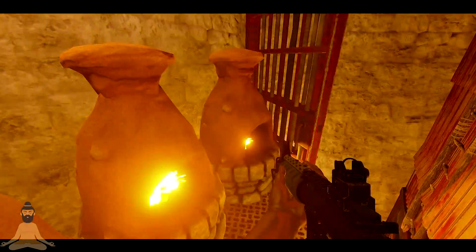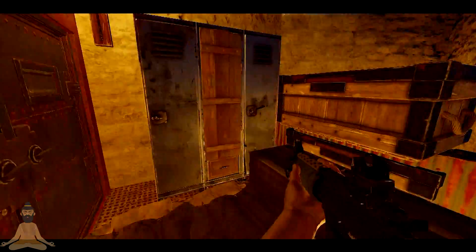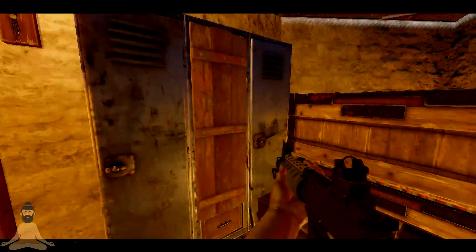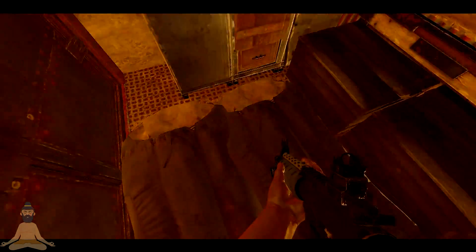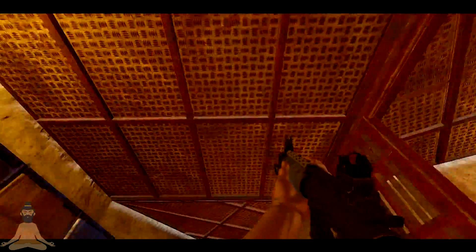Right here, using the ladder hatch we get onto our furnace room and get some furnaces. This is basically where our main loot is going to be stored for the purpose of the starter. There's some more storage, your locker, and just some more storage on the right side.